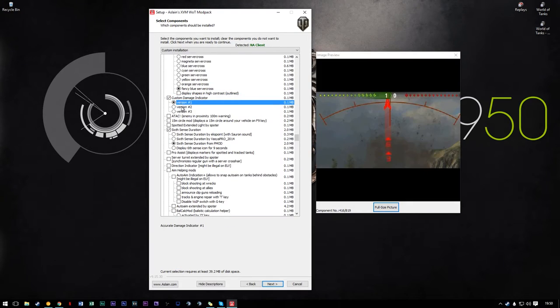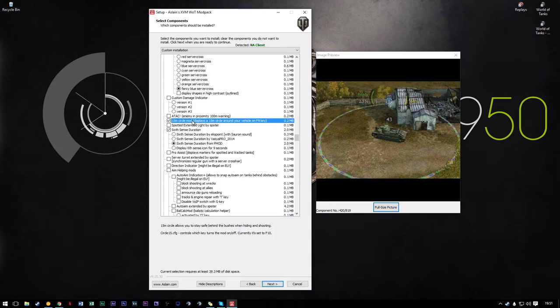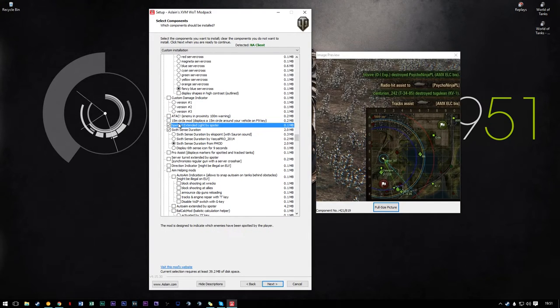Custom damage indicators can be a good idea — I personally just find they often clutter my interface so I don't use them. This setting is attempting to show a 15-meter circle which is the auto-detect range. That's how it works — it just shows you where things are around you so you can stay out of auto-detect range, but honestly it's not a problem I encounter, so I don't use it.